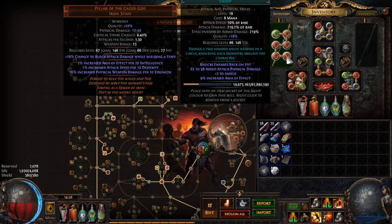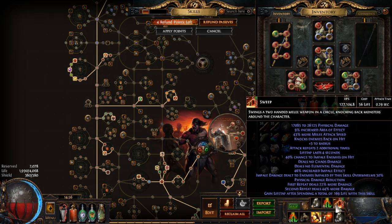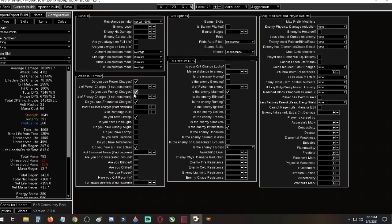Sweep is only level 18, and I actually manually quality it — I should have just bought a 21/23 Sweep. I would recommend if you have a lot of currency to do that; it's going to be around level 74 quality and you'll substantially increase your damage. Currently my links on Sweep are: Sweep, Bloodthirst, Life Tap — Bloodthirst is very important, this is where you get a lot of your damage.